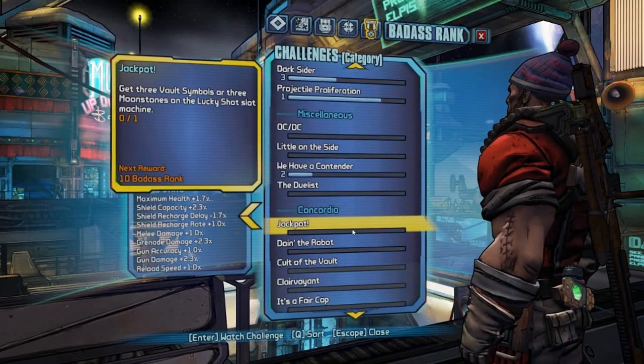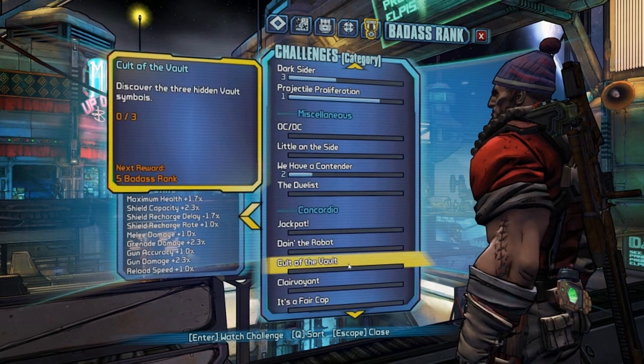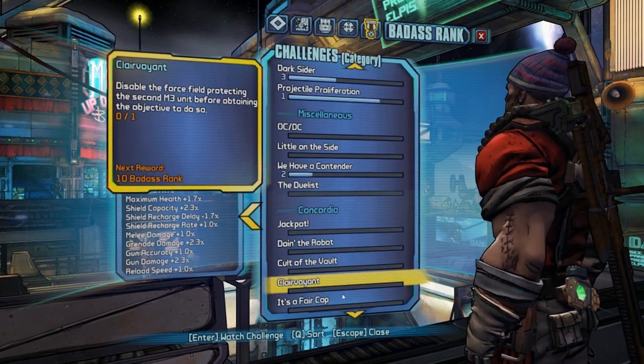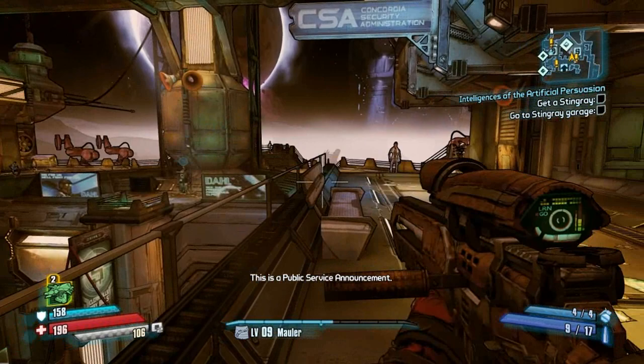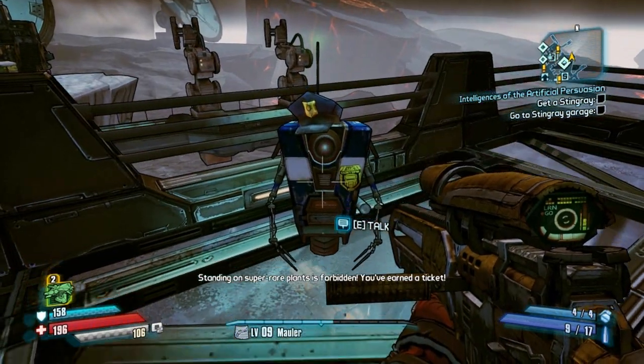Hey guys, what's going on? Welcome to a challenge guide for Concordia, which is essentially the Sanctuary of the Borderlands Pre-Sequel. You've got Mox's Bar, the Black Market, and so on. Now, this was a real pain in the ass, particularly the Clairvoyant Challenge — that is super annoying — but we'll get onto that later.